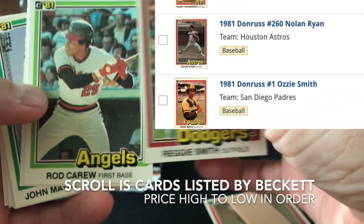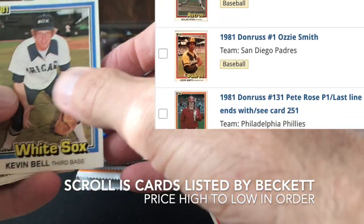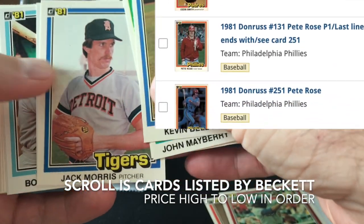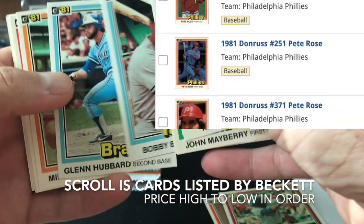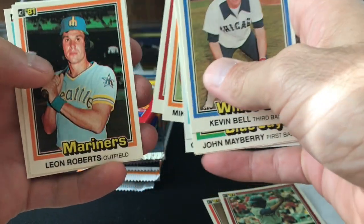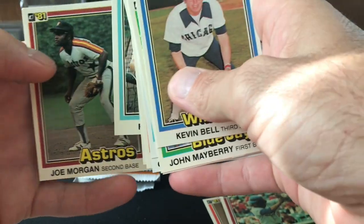Rod Carew — that's pretty cool. John Mayberry, Jack Morris, Bobby Brown, Glenn Hubbard, Mike Hargrove, Tom Hurd, Don Sutton. Alright, so we didn't get the rookie we were looking for. Maybe have a couple of recap cards that we will put to the side.